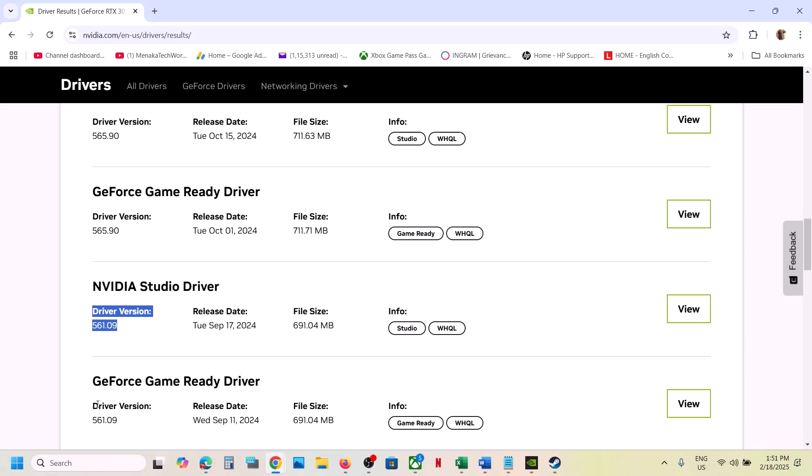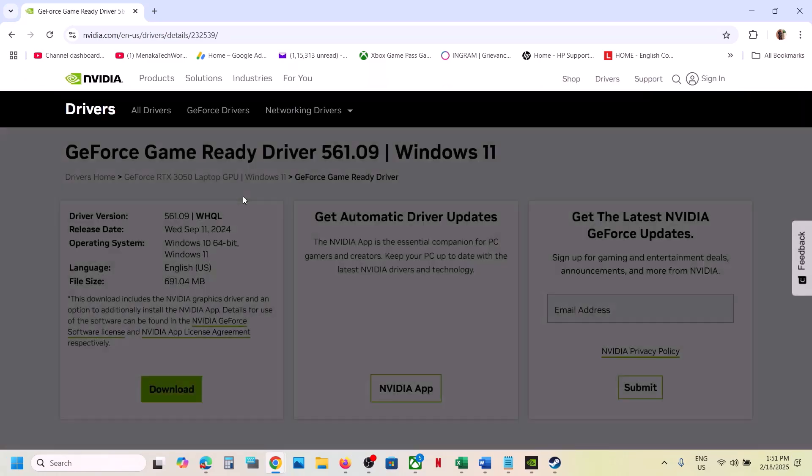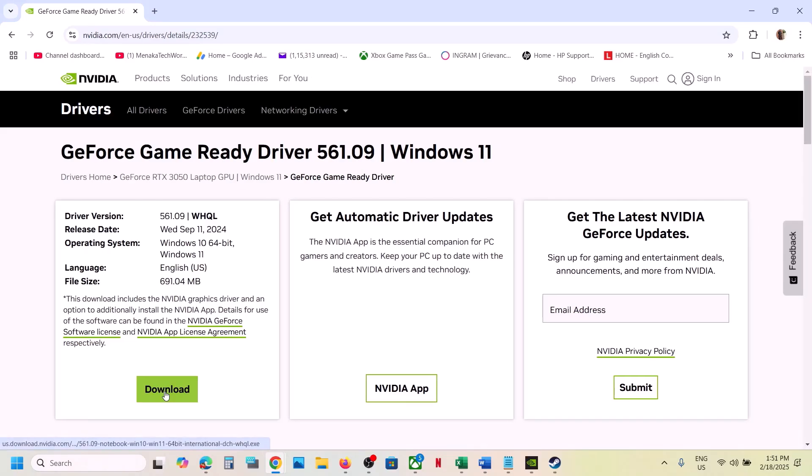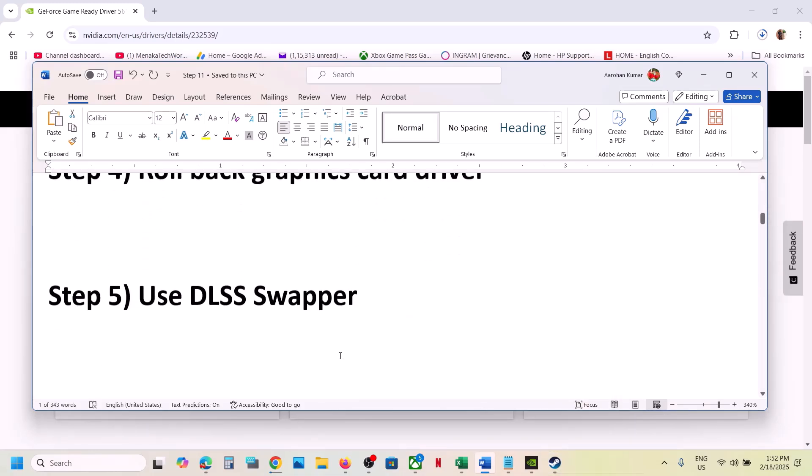Make sure to select the Game Ready Driver, not the Studio driver — so 561.09. Click on View and then download it. Once the download is complete, run the exe file, and during installation make sure to put a check on the box which says Perform a Clean Installation. Then restart and launch the game.